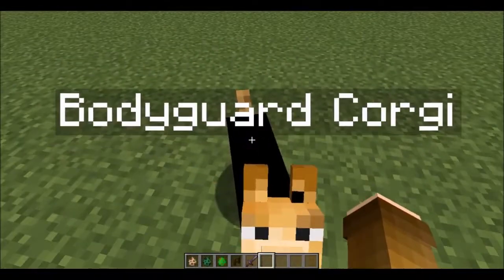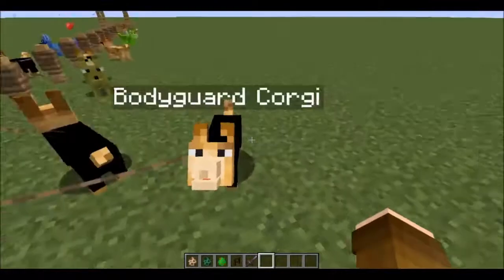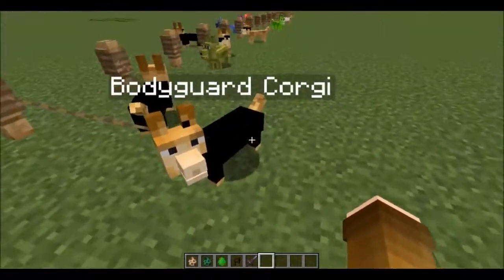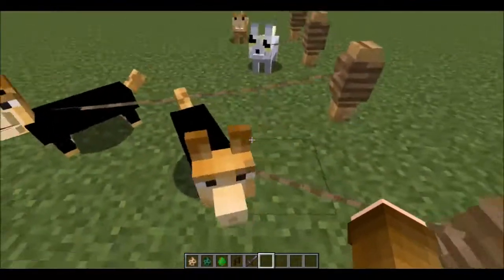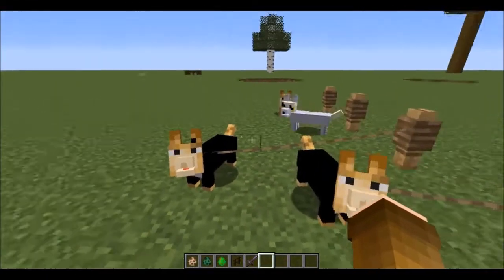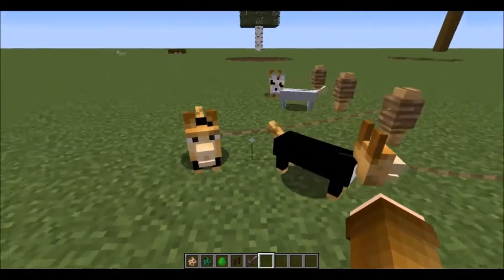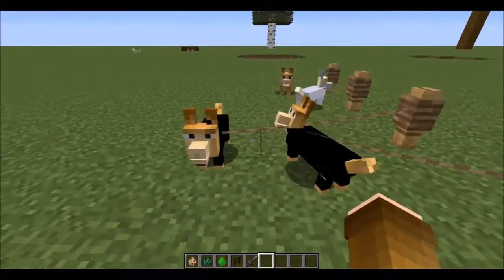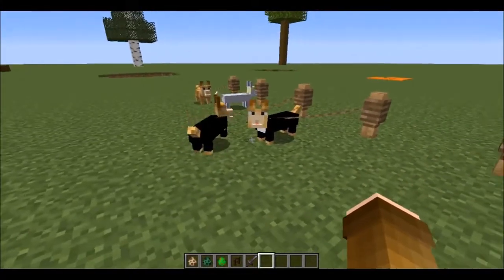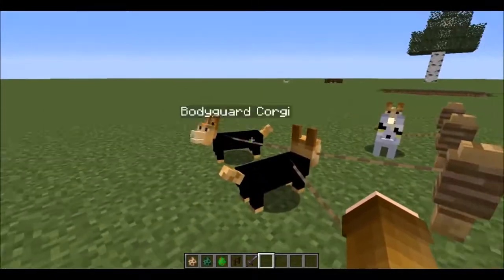Next one is the bodyguard corgi — it's just like the normal corgi with a black suit on. It's weird because the business corgi looks exactly the same. Let me know if you can actually see any differences between these two apart from the name, because there's business and then there's bodyguard. I think a bit of improvement could be giving some of these more differences between them.